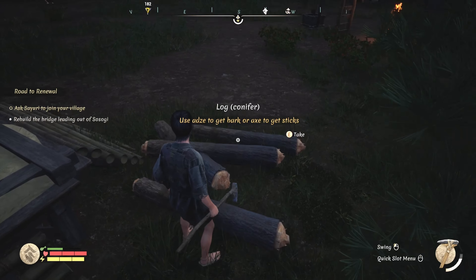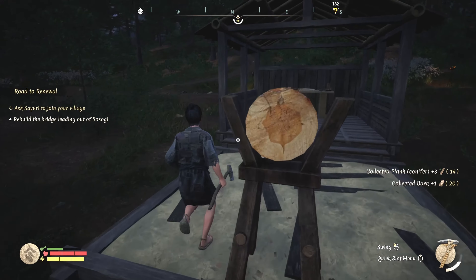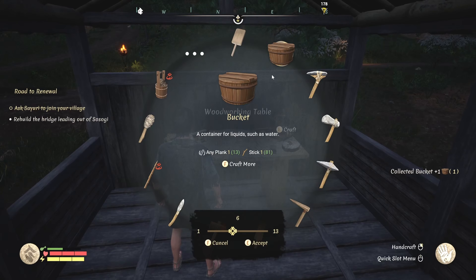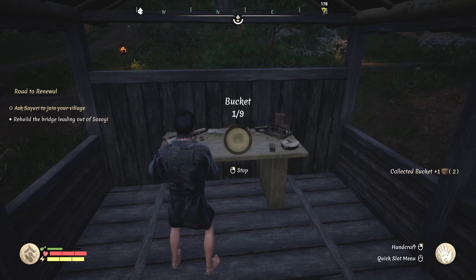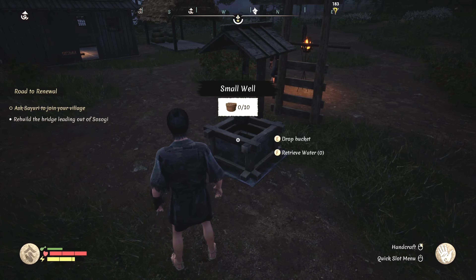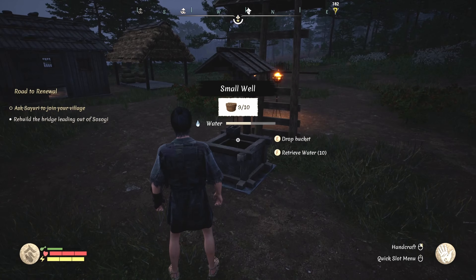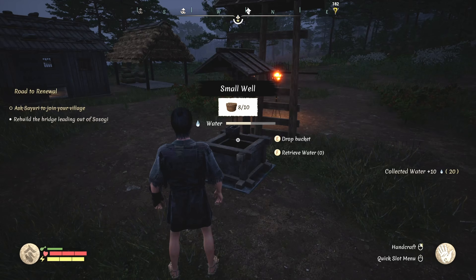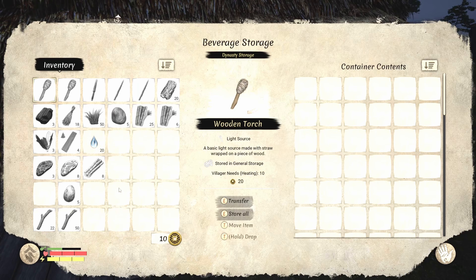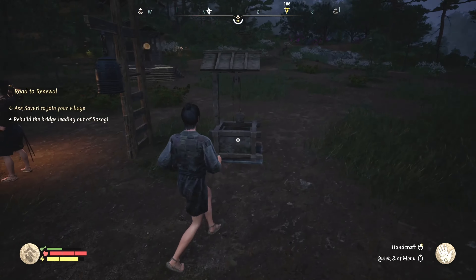Whoa, got some Bethesda physics there - I mean it is an early access game, so actually probably a little better than Bethesda physics to be totally honest. Now buckets - we can put that in here, okay so we're getting water. Drop bucket - yes, all 10 - cool, so we're getting water. We can retrieve water - okay it's 10 per bucket, put that in here. That should make everybody happier.